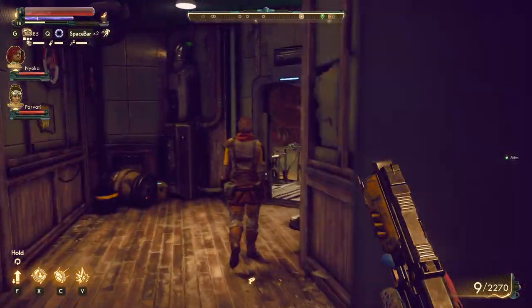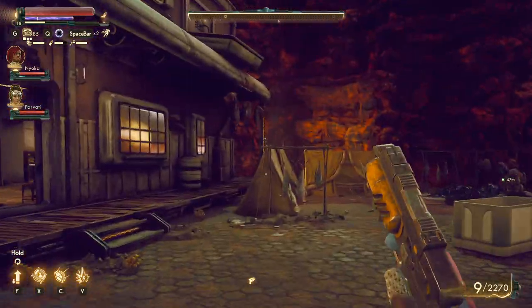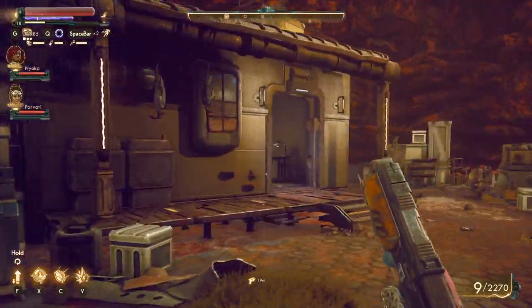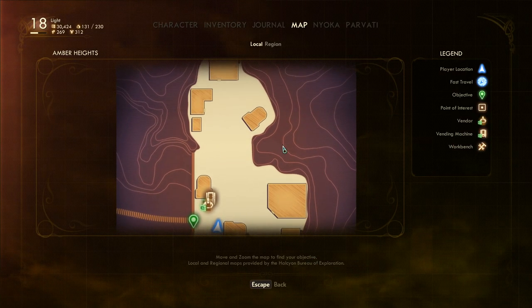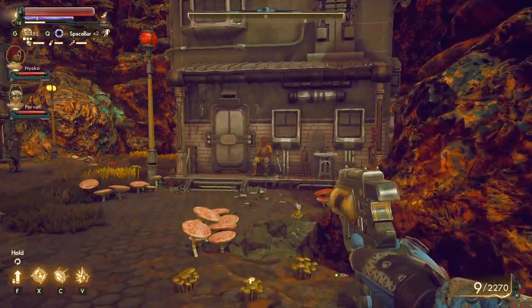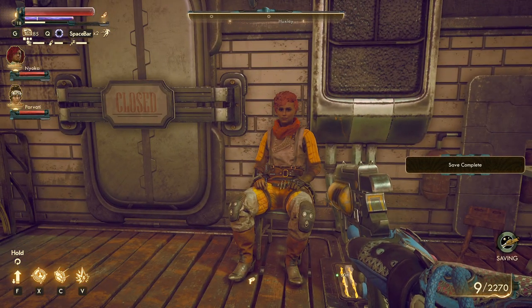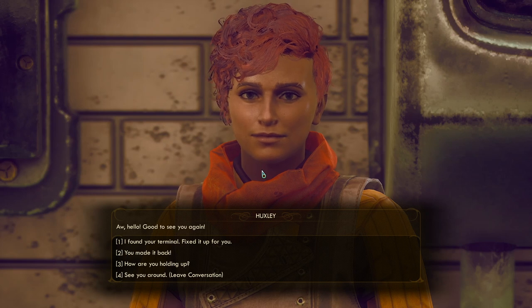Back to exploring — this is where we read the diary. Let's explore a little. We can scout around the place just in case things go sideways. Talking to Huxley: 'Oh hello, good to see you again.' 'I fixed your terminal.' Huxley seems not 100% on board with the Iconoclast group.